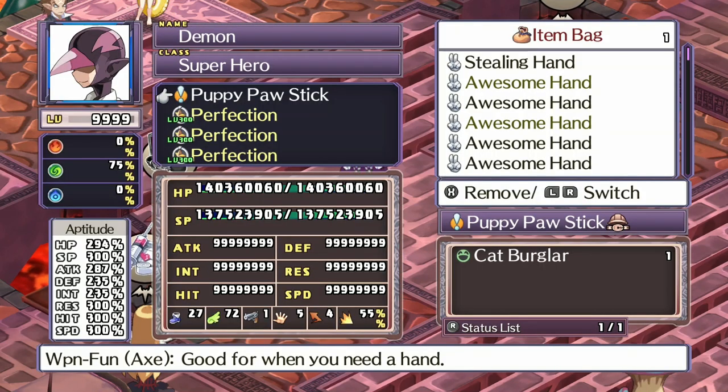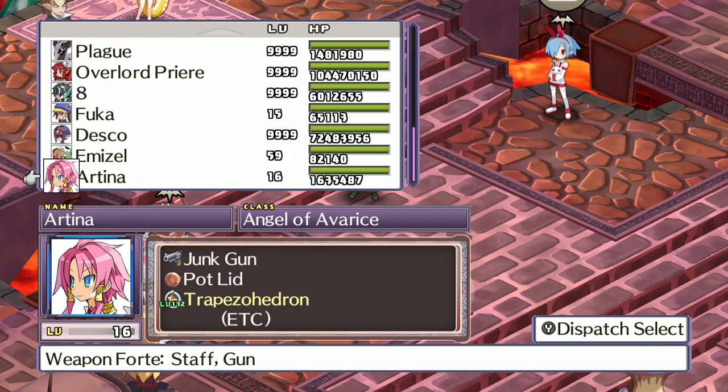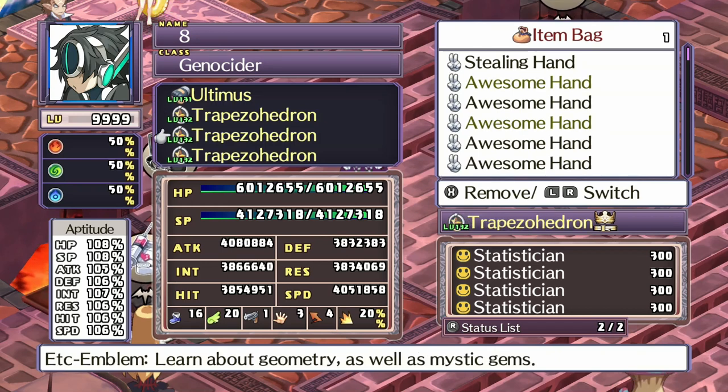The first thing you're going to need — and both of these go hand in hand — is the Puppy Paw Stick. Then you're going to need some equipment loaded up with Statisticians. As you can see from this character I've got here, I've got four pieces of equipment and each one is loaded down with Statisticians. I have eight Statisticians on each piece of equipment, so four times eight gives you 32 Statisticians. They cap out at 300 and are stackable in Disgaea 4.